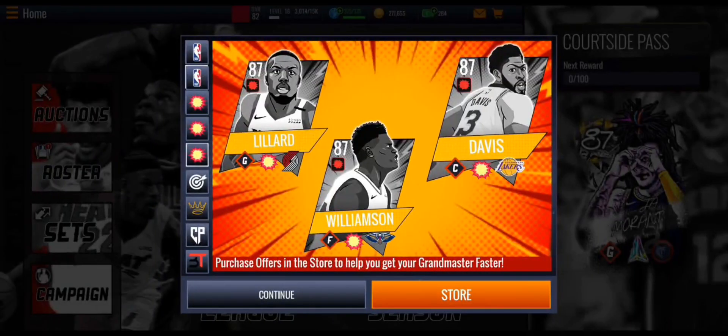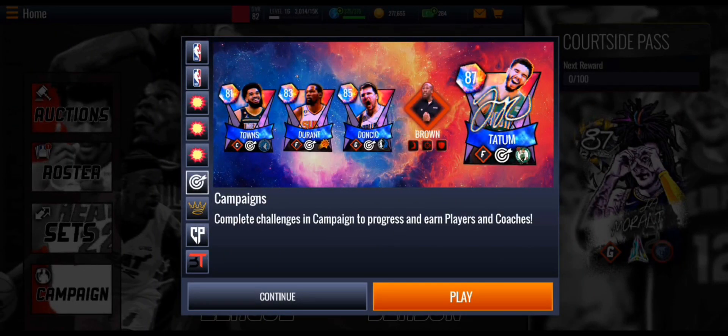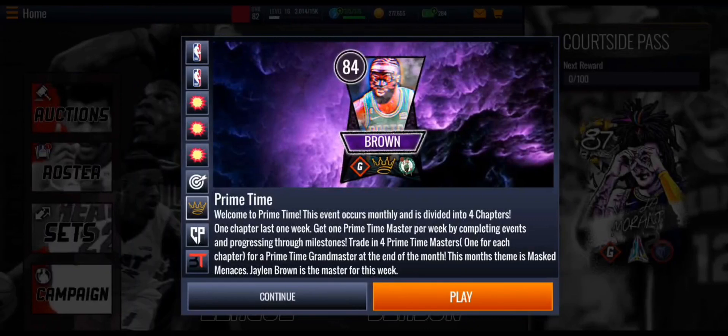There are also store players: Damian Lillard, Zion Williamson, and Anthony Davis, all with boosts to help you get your grandmaster faster. Pretty clean comic-version card artwork. There are campaigns as well where you can earn players and coaches — including Carl Anthony Towns, Kevin Durant, Luka Doncic, Mike Brown, and Jason Tatum.